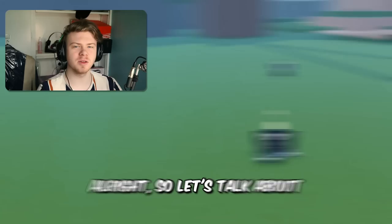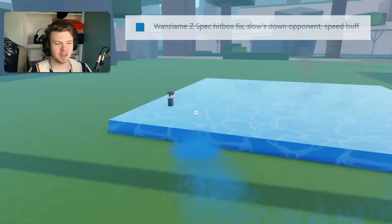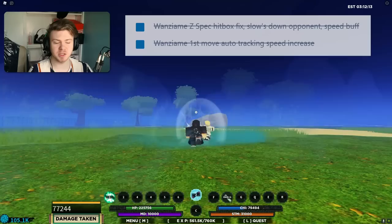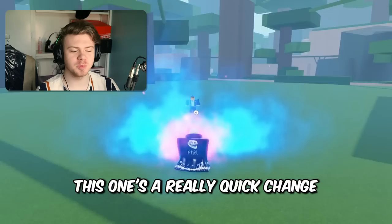Let's talk about Wanziyame. Wanziyame received probably one of the most major buffs on this list. The Z-Spec goes out a lot further, and the first ability is now almost instantaneous. The Z-Spec does insanely slow them down now. It also drains your Chi a lot if they're using the Z-Spec. Wanziyame is pretty insane if you can actually get that Chi drain off on them.